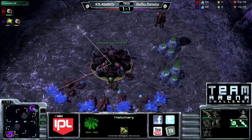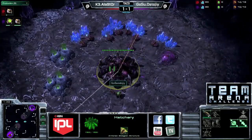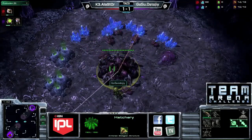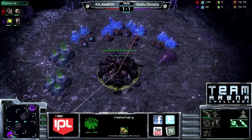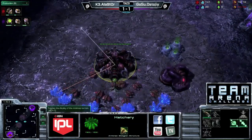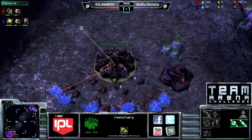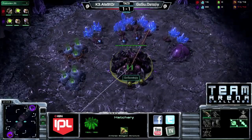With a nine pool, if Alastor decides to hatch first it could certainly do some damage. If Alastor goes for something like a 14 gas 14 pool, it may not work out quite as well. He is going to go 14 gas 14 pool, so he should have his spawning pool on the way and enough drones to be defensive — so Stoji will start this game a little bit behind unless he can do some damage with these zerglings.